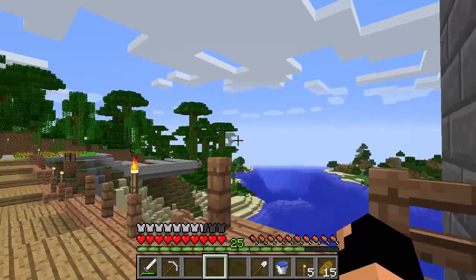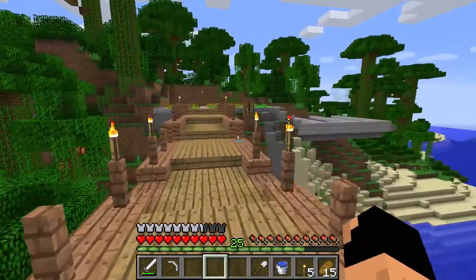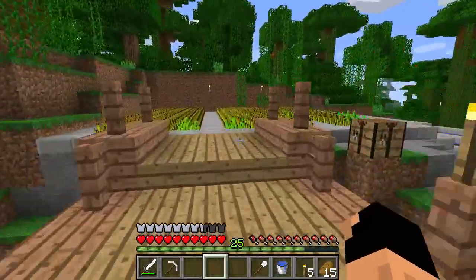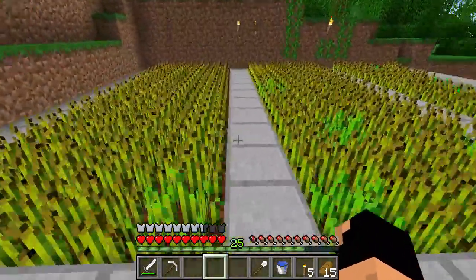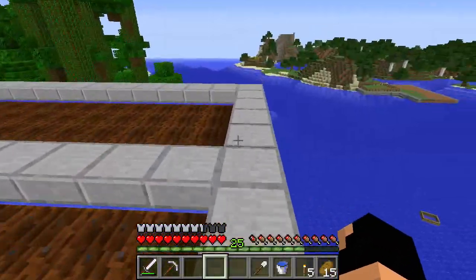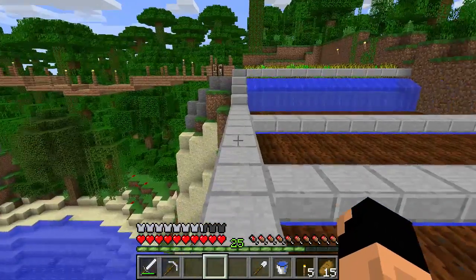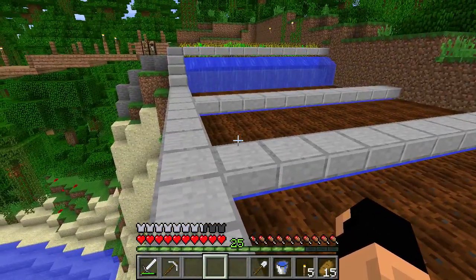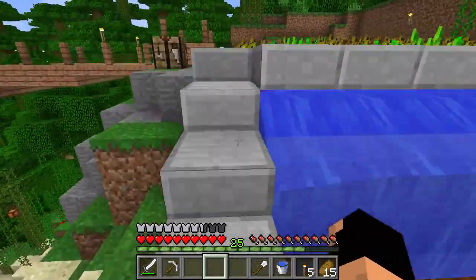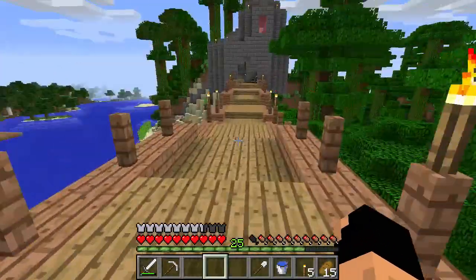I've also made a modification to our farm over here — this was not done in creative, this is something I did in vanilla. We now have three rows for wheat and three rows for another kind of food. Unfortunately we don't have any crops yet. We could do melons, but I'm not really hyped about that idea. I think we'll hold off and see if we can get some carrots or potatoes going — I think that would go much better.